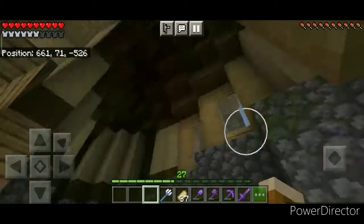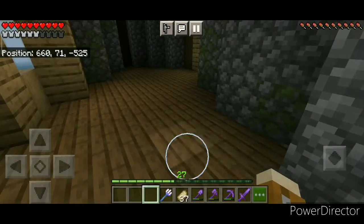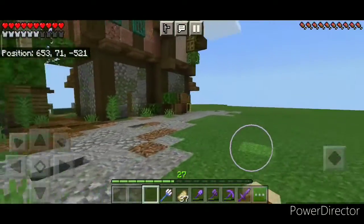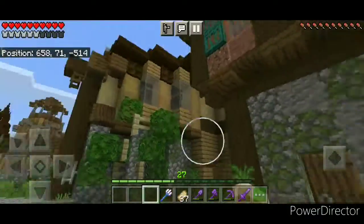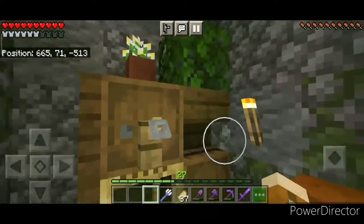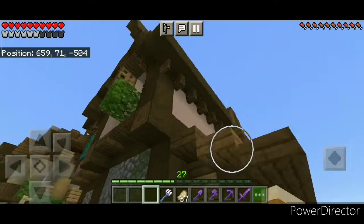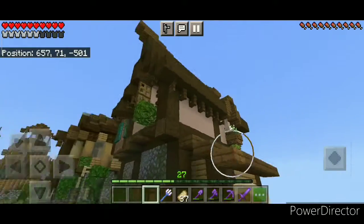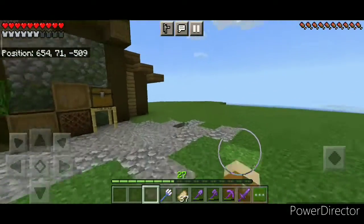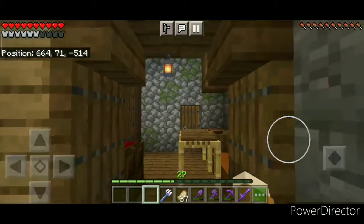These two builds complement each other really well - they look very nice next to each other. Over here I ended up using white terracotta instead of spruce planks because the white terracotta looked way better. Because it's lighter in color, it goes along really nicely with the brick and granite mixture on the other side. I do love the interior in here, so let's take a look at that now.